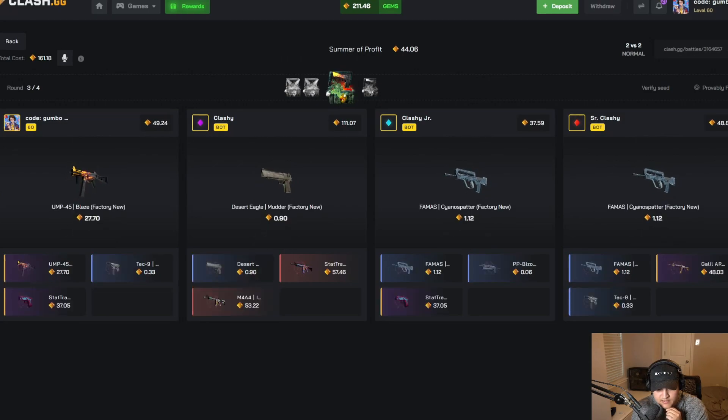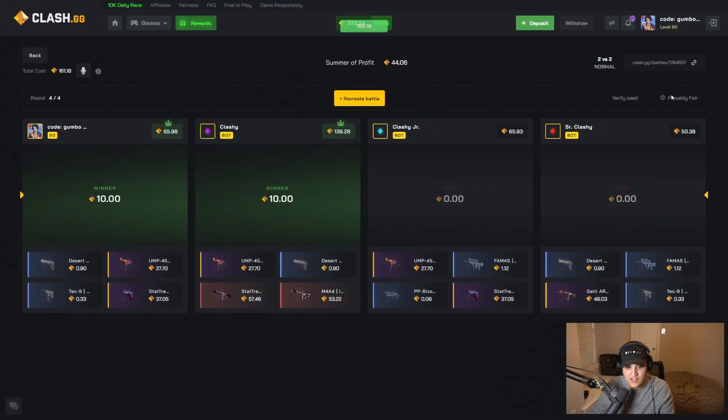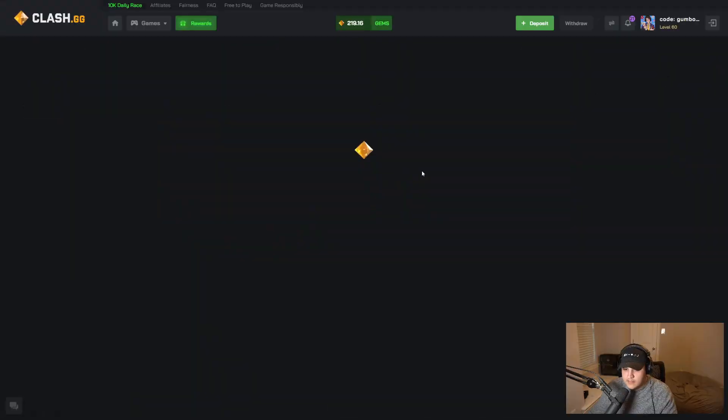We pull the Blaze — it's not good. I always think the Blaze is like 200. We need a Nova, a Blaze, something — even like a knife. Good thing that didn't go down, we'll take it. We still kind of just break even though. This is weird — we keep breaking even on the wins and losing on the losses.